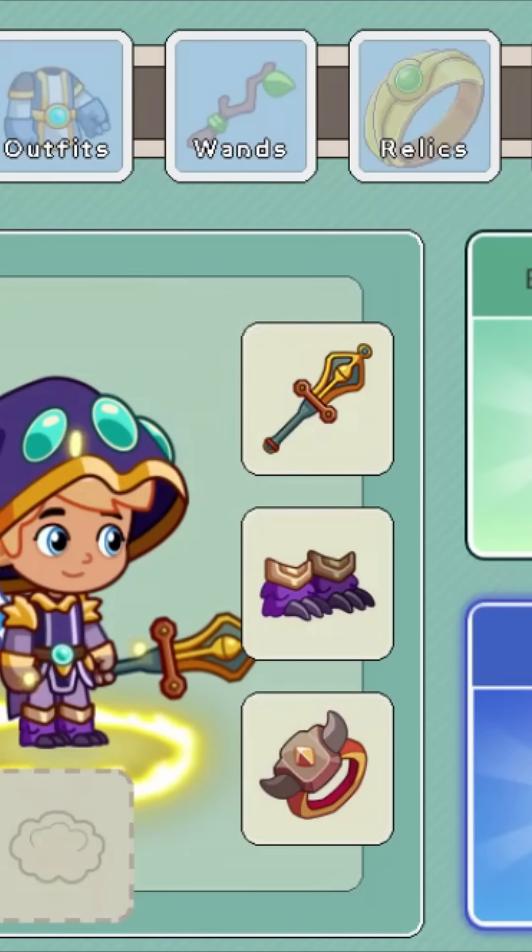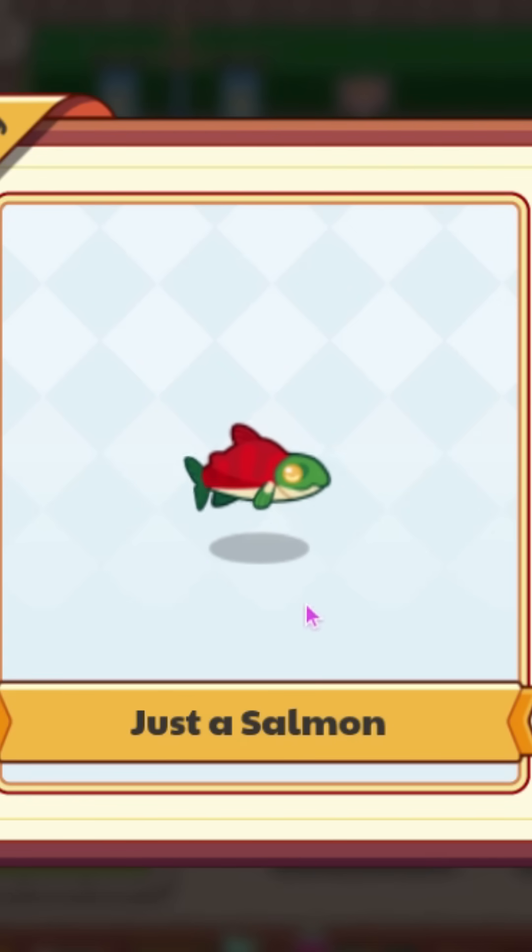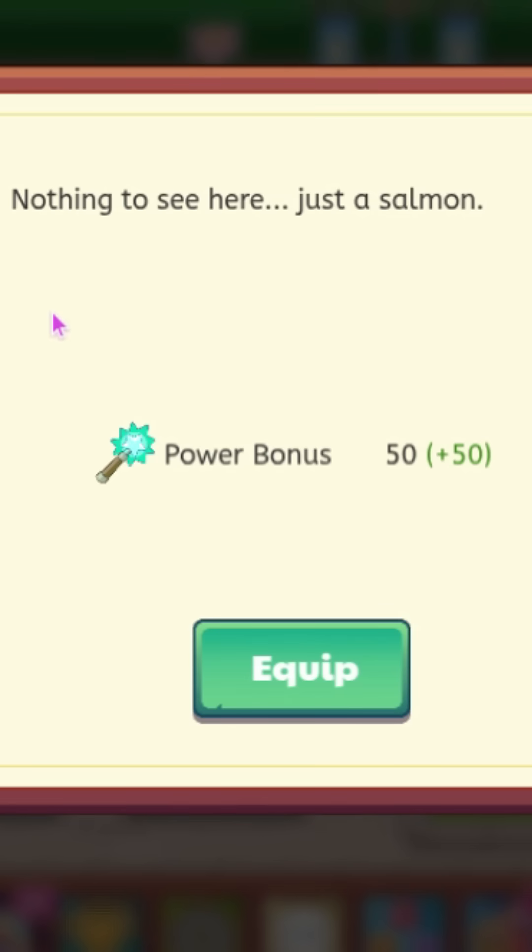Then we have just a salmon, which has a power bonus of 50. This is what it looks like, and the description says nothing to see here, just a salmon.